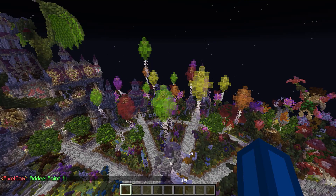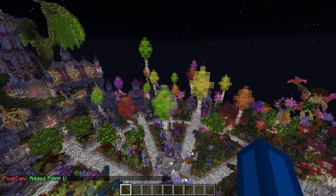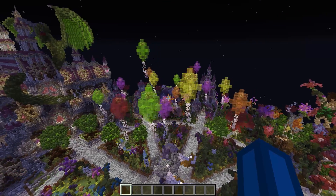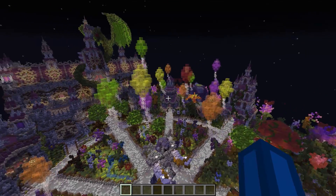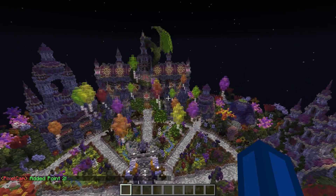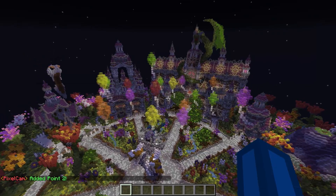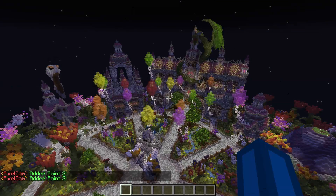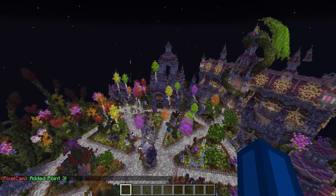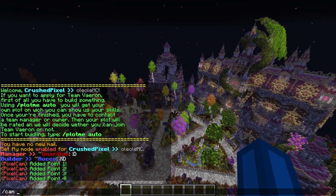I have a hotkey which is P, and whenever I click P, the location which I'm currently looking at and the position where I currently am is saved as a waypoint. Let's just fly a little bit further and add some more points using the P key. You can also use slash cam p. Let's say this is our path.